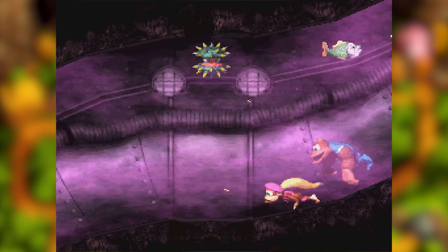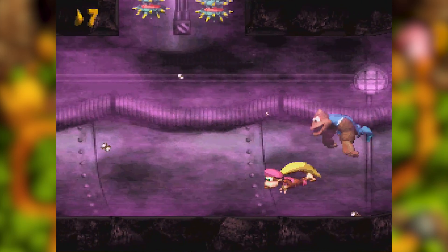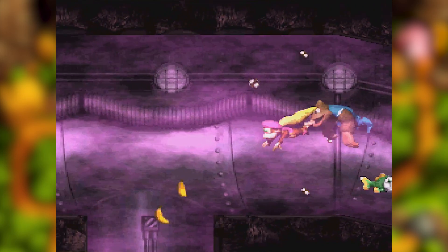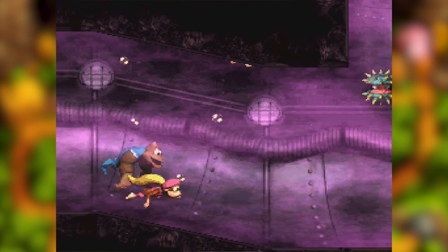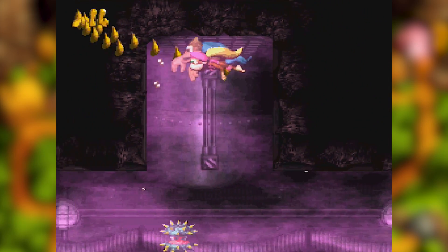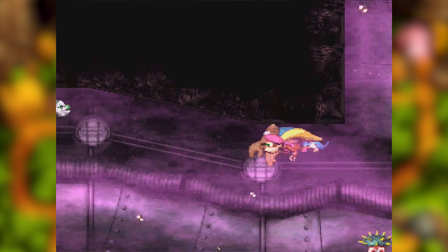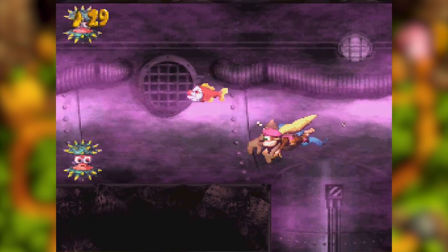There should be a red clownfish coming up here soon. Is there anything up there? It looks like there'd be something — there are bananas up there. Get bananas, get the lives, get the ladies. That's right, playing Donkey Kong Country 3 will get you all the ladies.